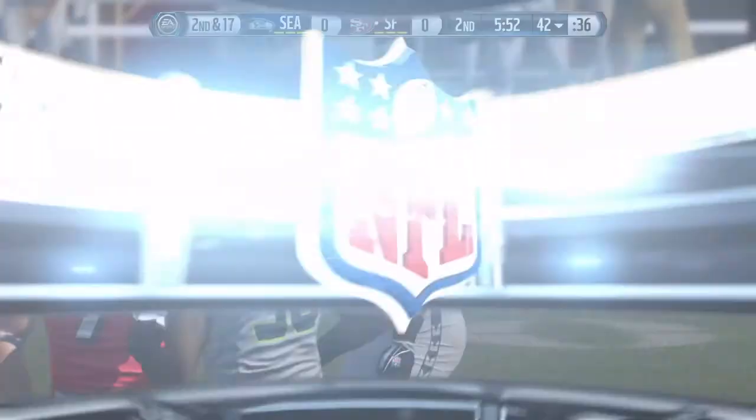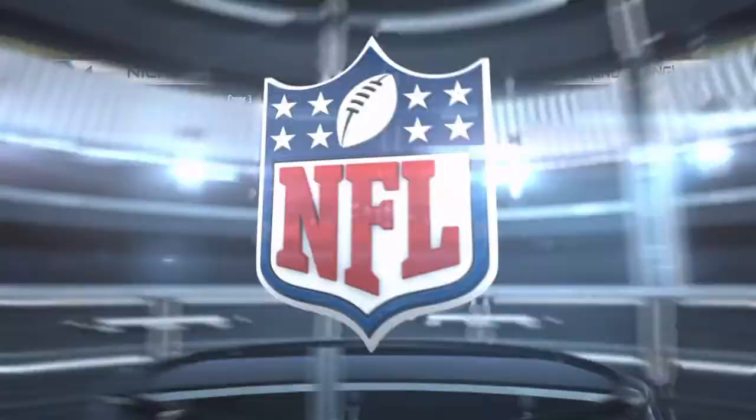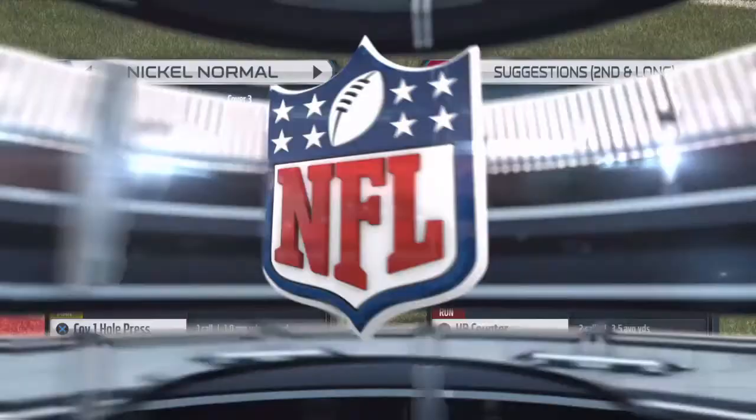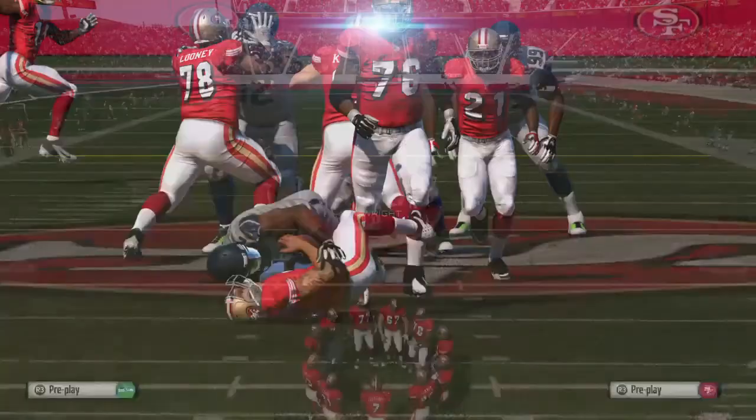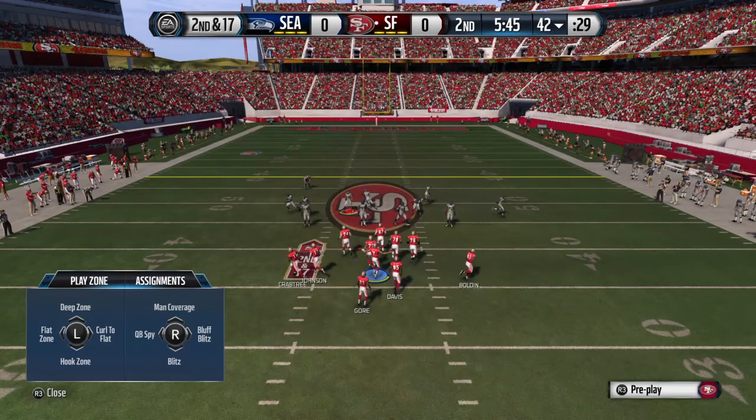The defense gets a sack — that's what you call pressure. Everything around the quarterback, they're all at his feet. The offensive linemen are around him. He sees the arms of the defensive linemen all reaching for him. There's nothing he can do but fall to the ground.